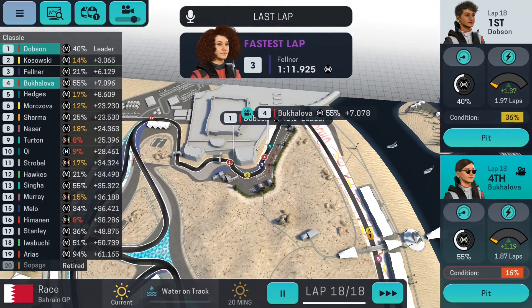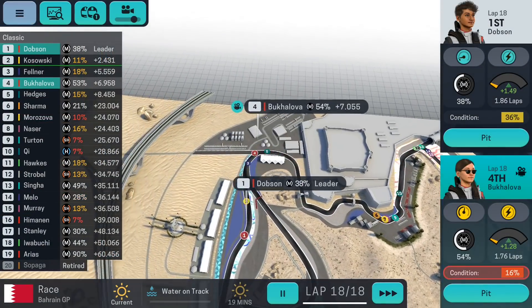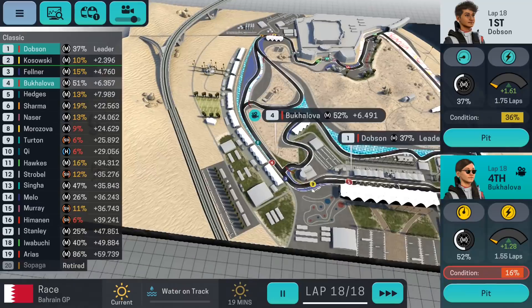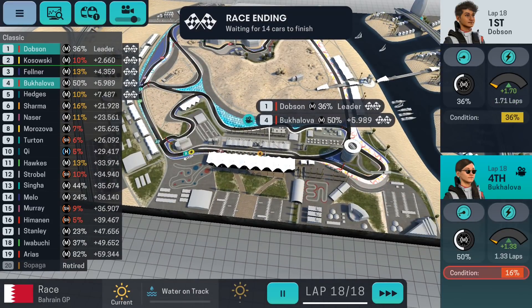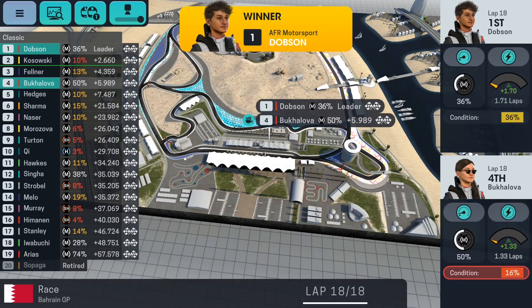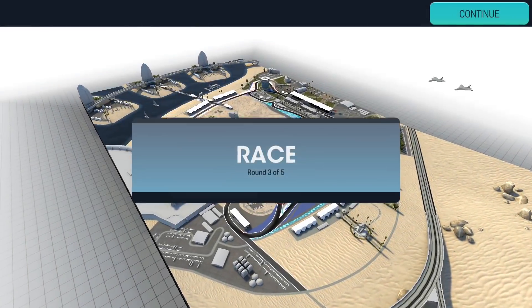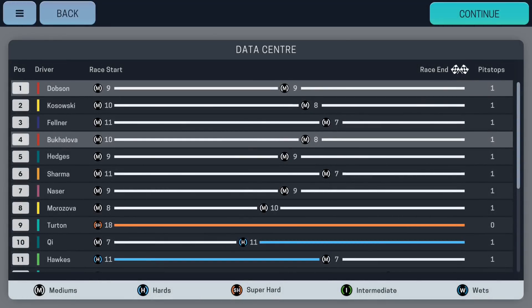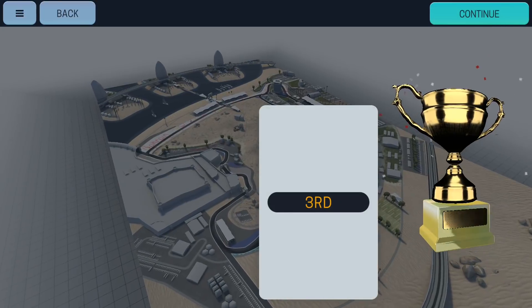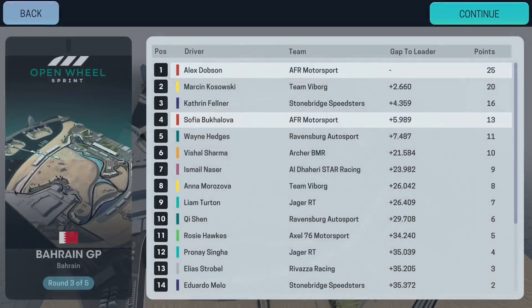Last lap of the race — Baklova in third or fourth. We lost a couple of positions, which is unfortunate, but we're going to still win this race with Dobson. That's our first race without a 1-2 finish. Dobson crosses the line and wins — Dobson's first race win of the season. She drove a better race through the pit stop stage. So, only one driver on the podium this time, but I'll take it.